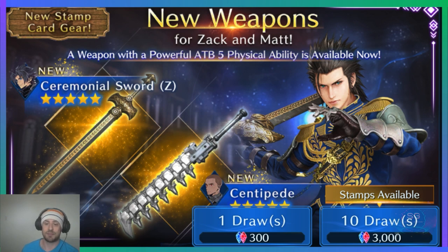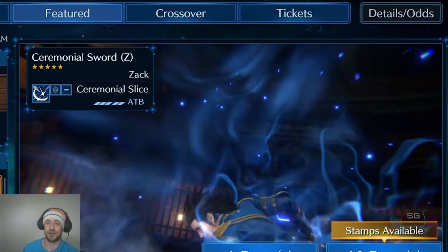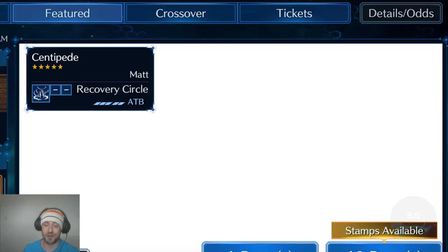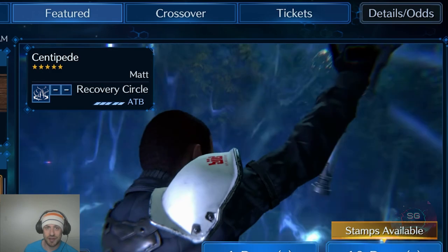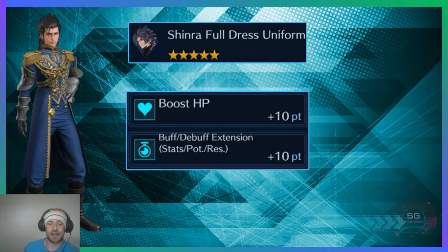I've been holding out for so long, and the day I decided to cave they drop a new banner. This banner has new weapons for Zack and Matt and a new outfit for Zack, and it looks incredible. This animation — look at it — it's probably the coolest animation we have so far in the game. Zack gets his new outfit, the Shinra Full Dress Uniform.